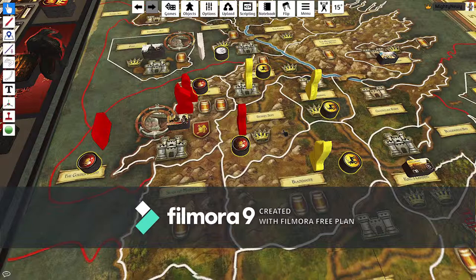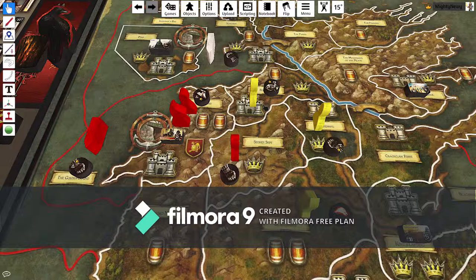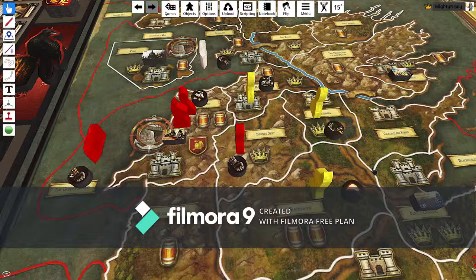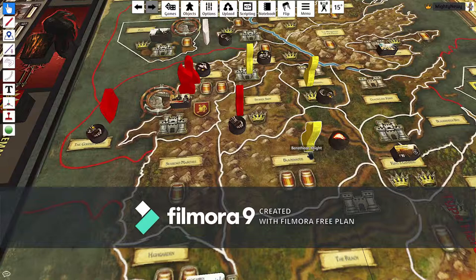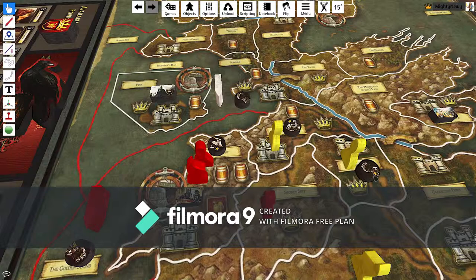Now let's look at a combat situation. You place your tokens face down, and once everyone has placed all their tokens you flip them over. In this situation it looks like Lannister is going to attack the Baratheon army. The first thing that happens is raids. There is a raid here, so Baratheon would most likely use it to get rid of the support token — that unit can no longer take part in the adjacent battle.